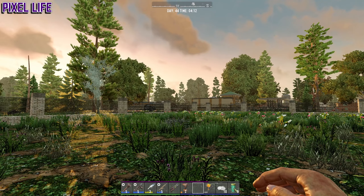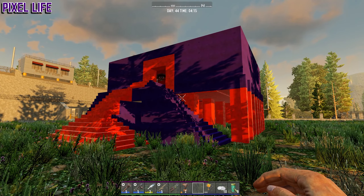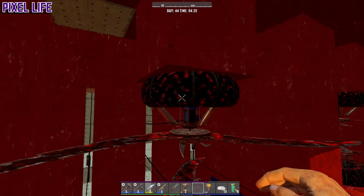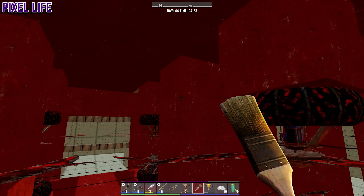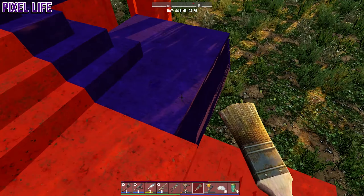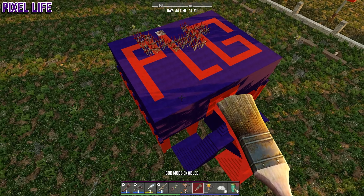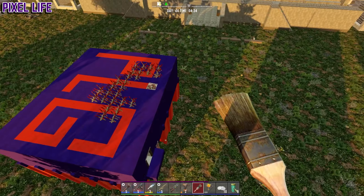It's taken me all night, but the Horde base is finally finished with its paint job - I give you Horde Base 2.0! Oh, that looks amazing! The red carpet of death - it's orange and then red in the middle. Inside is fully red so you can't see the zombie blood splatter. On the outside we have purple and orange accents, true to the Pixel Life Gaming colors, and I've put the PLG logo on top in god mode. I'm pretty proud of this, it looks pretty sick!